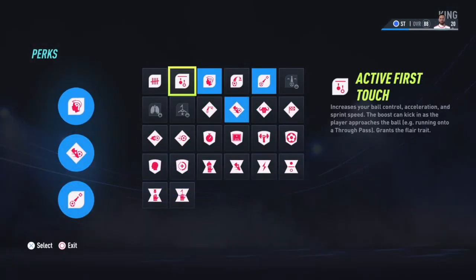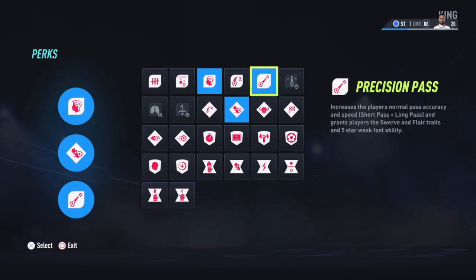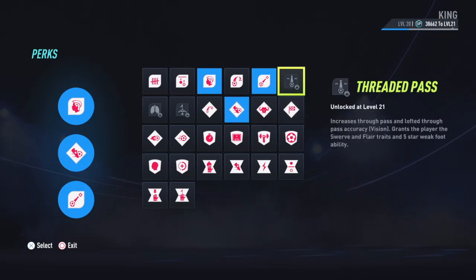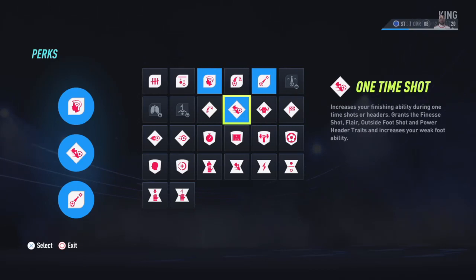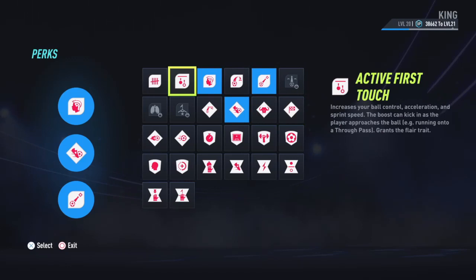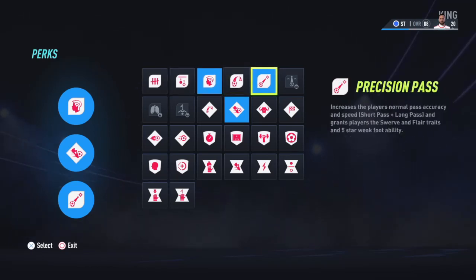Perks — I'd probably stick that on as a striker, to be honest, instead of that. Or take off the skill dribbler and probably stick that one on. But there's no point sticking distant shooter on when you've got something very similar with the one-time shot. It'll probably be that. No point putting that on — you use that as wingers and CAMs, to be fair. So there's the traits I've gone with: skill dribbler, precision pass, one-time shot.